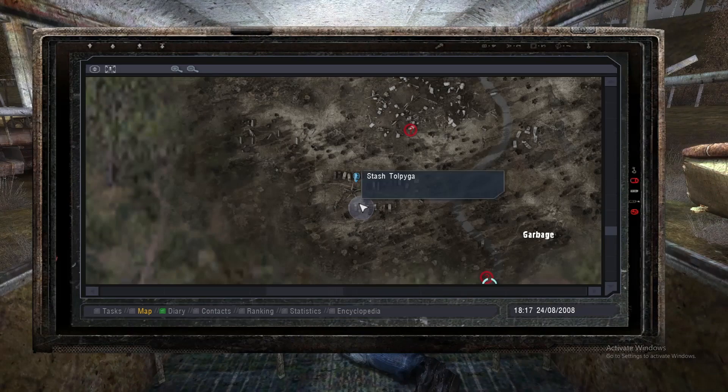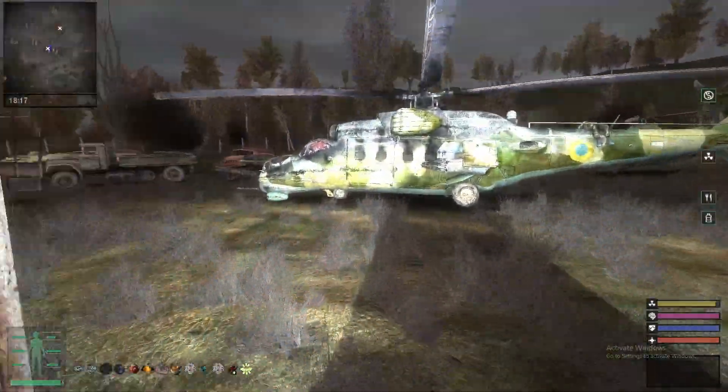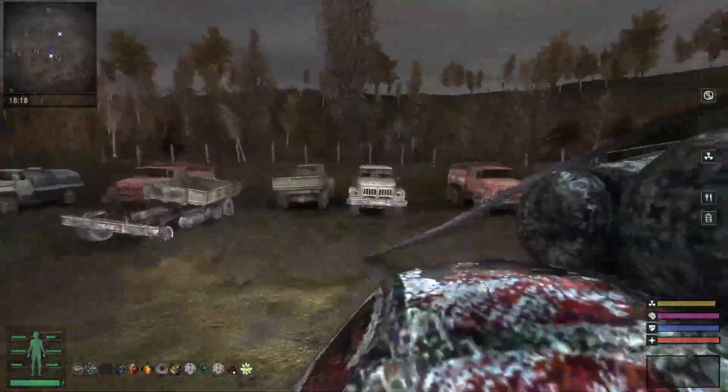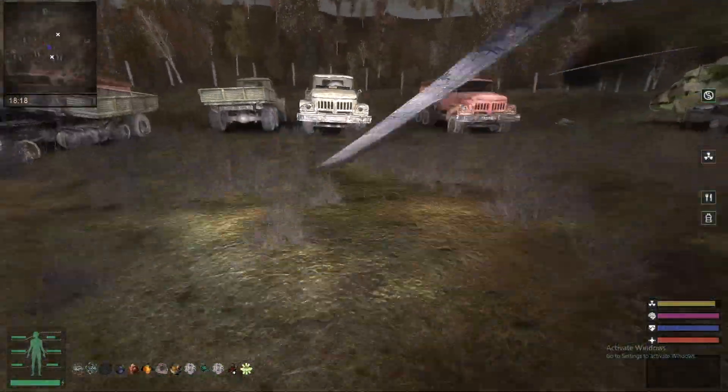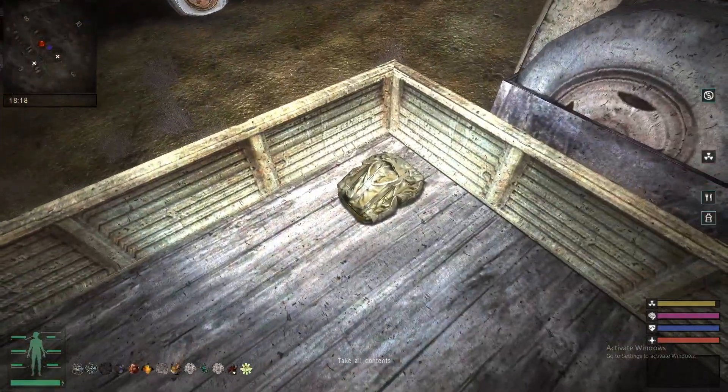Which is right here — stash Old Pyga. And this stash can be found in the back of the pickup truck right here. I'll find this pickup inside here, and here they are.